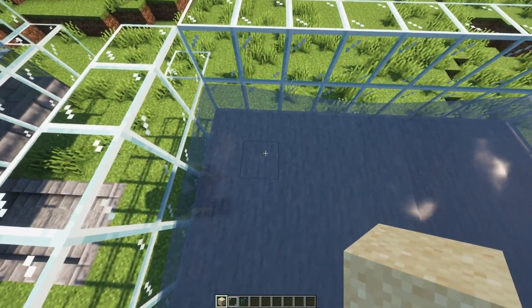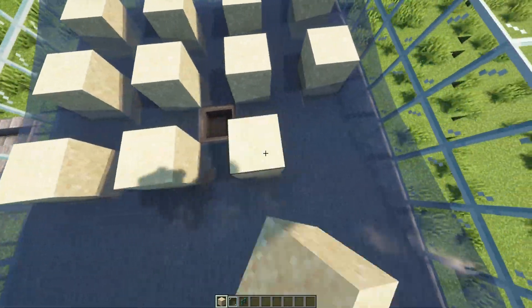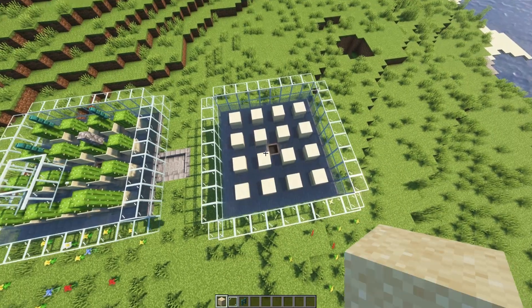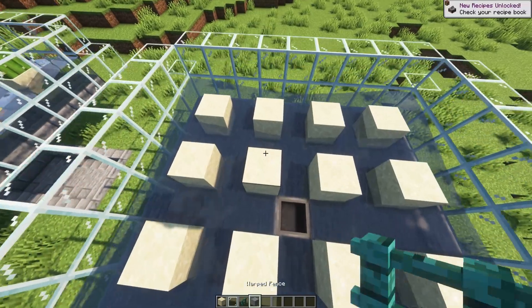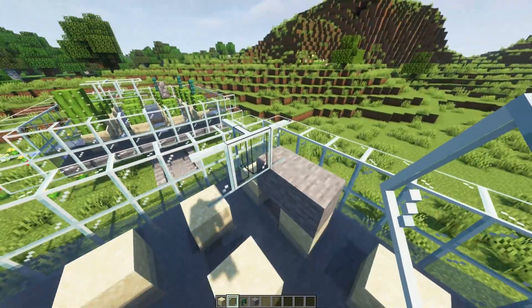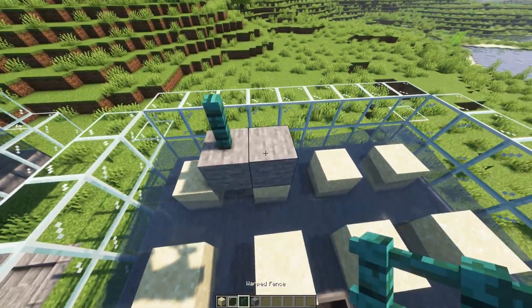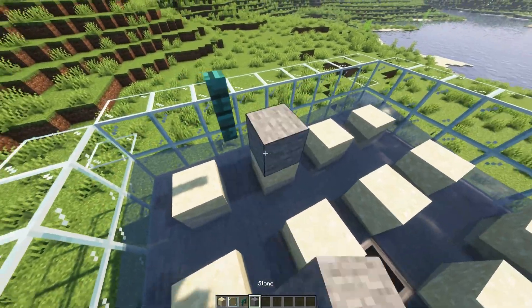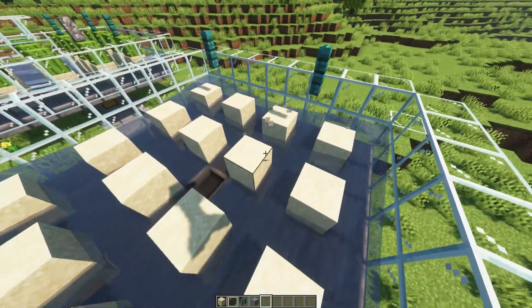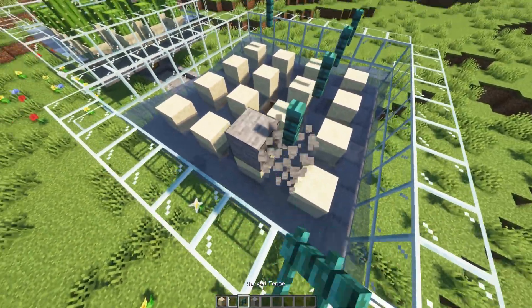Starting one diagonal block in from the corner, place sand on every single second block like this. You should end up with four rows of sand. Then, as mentioned earlier, we can use either glass panes in a full protective arrangement, fully protecting the cactus, or simply use fences. We just want to place these one up, two in between the sand — one up like so on a block, then break the block. We want to do this on two sides with the fences. If you're using glass panes, you want to fully cover them to get the full benefit and the extra drops.